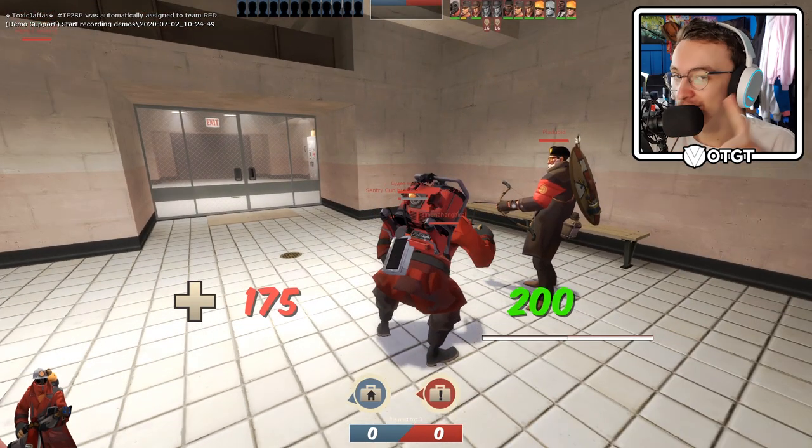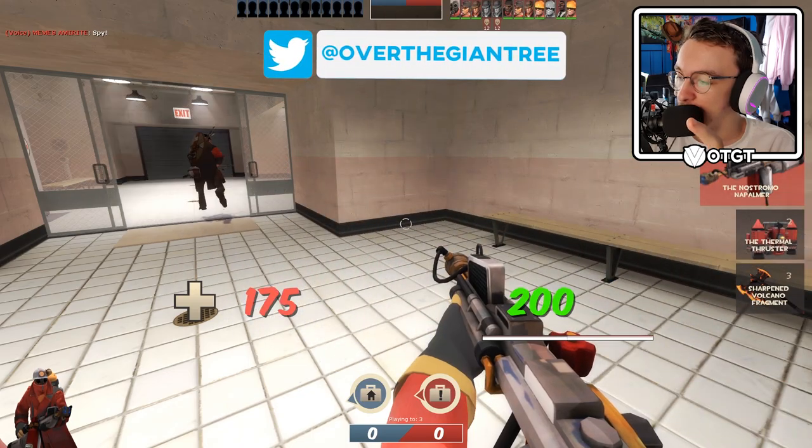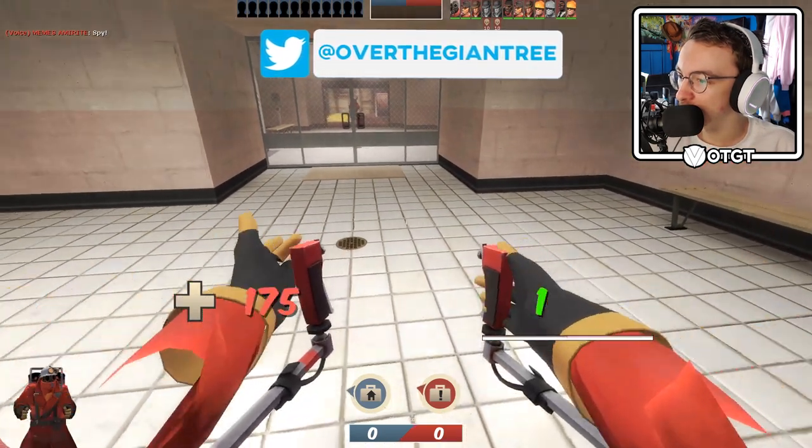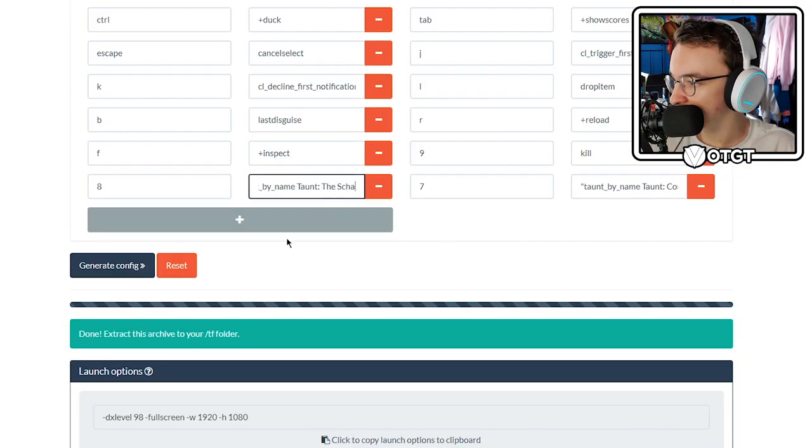Eight works — that's my Schadenfreude. Nine doesn't work. So far only the Schadenfreude works. Taunt by name, taunt the Schadenfreude. Taunt by name, taunt Conga. So that Conga should work, but my kill bind isn't working.